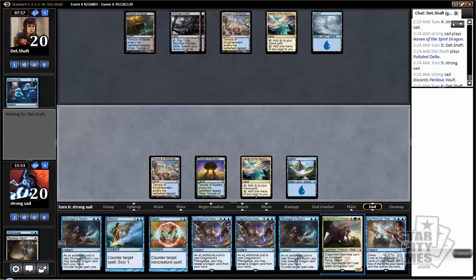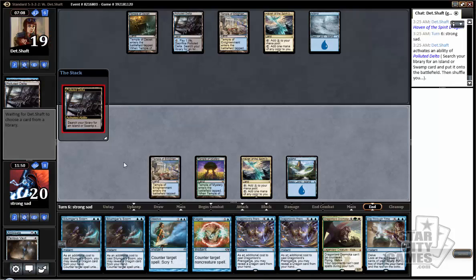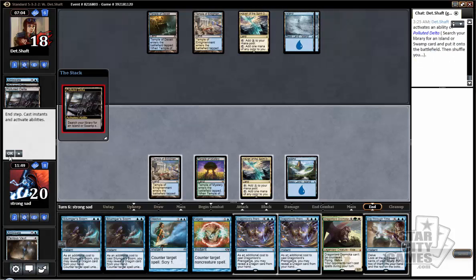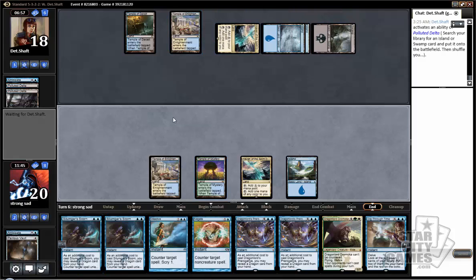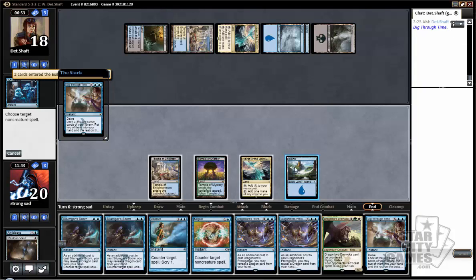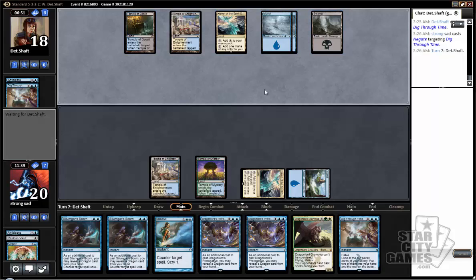Dragonlord Dramocha — I think I need to hold on to him for these Scorns. But honestly, we're missing these land drops, so we're probably just going to fall too far behind. There's not too much we can do about it. He's going to cast a Dig Through Time likely, and even if I try to counter it with Negate, I can't really win a counterspell war next turn over a Dragon. Well, we'll just Negate that — now we don't have to discard, at least, so that's good. Maybe we'll try to main phase something. I mean, we missed too many land drops, this is kind of bad.